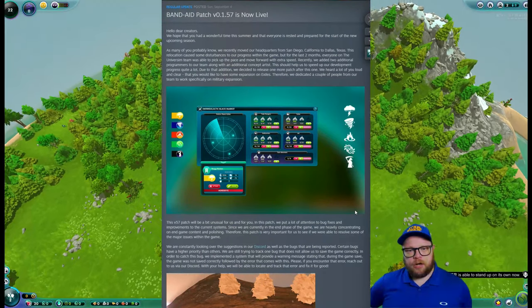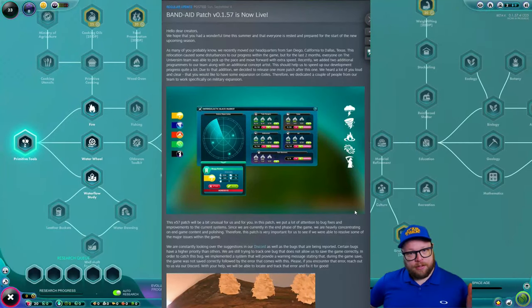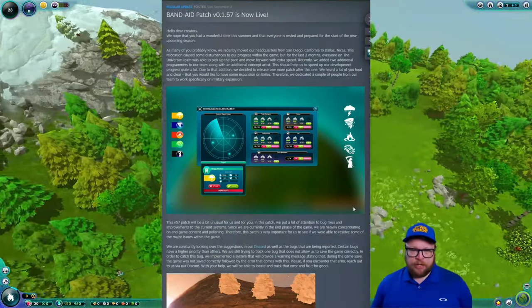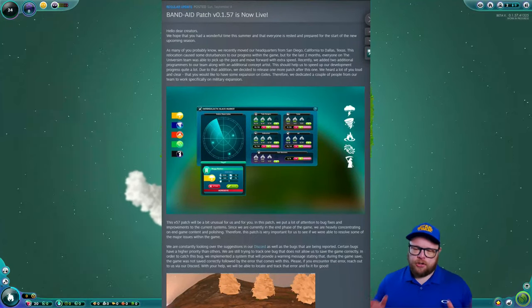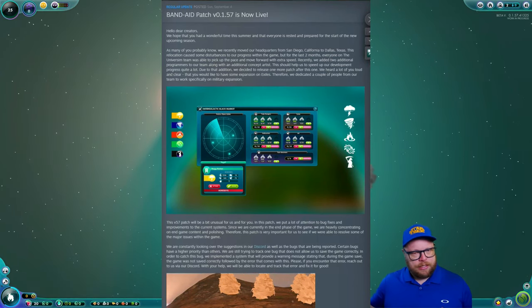Hello everybody and welcome back to the channel. Surprise, surprise! We have a Universe Sim patch update. It is version 0.1.57, called Band-Aid Patch. Let's just get straight into it because this came out of nowhere. I knew there were supposed to be two patches coming out — this is one of them, so there's a second one coming and then the full release.